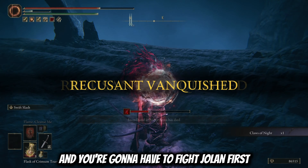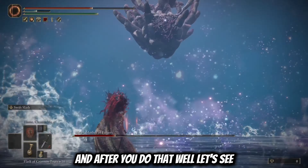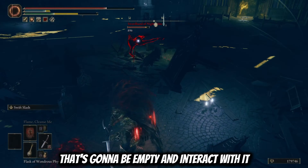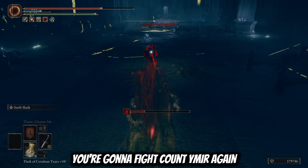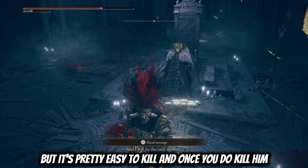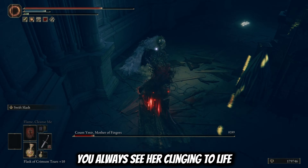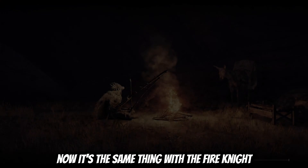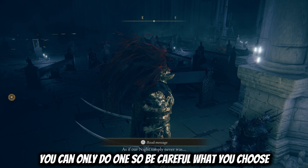You're going to have to fight Jolin first, and after you fight Jolin, you're going to go and ring the bell. When you ring the bell, you're going to fight the Mother of Fingers. Once you return to Manus Metr, go up to the throne that's going to be empty and interact with it, at which point Jolin is going to appear again and fight you. You need to defeat her. The moment you defeat her, you're going to fight Count Ymir again — he's going to be able to summon a bunch of fingers and use magic spells against you, but he's pretty easy to kill. Once you do kill him, you can either give Jolin — who's going to be leaning against the same pillar, clinging to life — either the Iris of Grace or the Iris of Occultation. It's the same thing as with the Fire Knight: you can get either her weapon or her summon, and depending on which one you've already used, you can only do it once, so be careful what you choose.